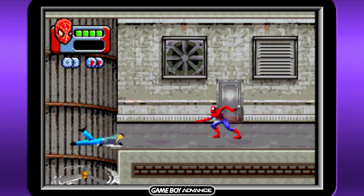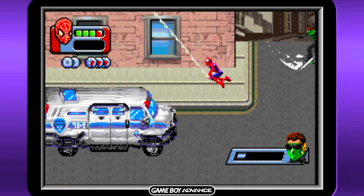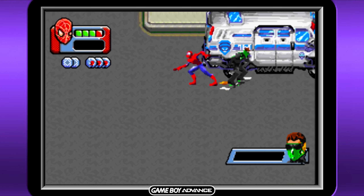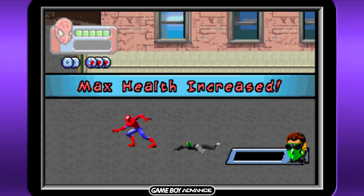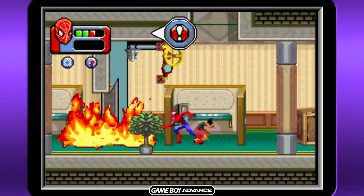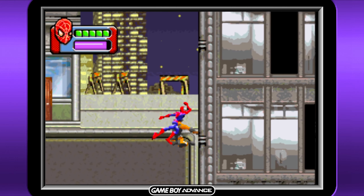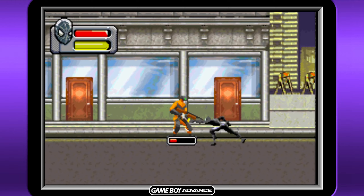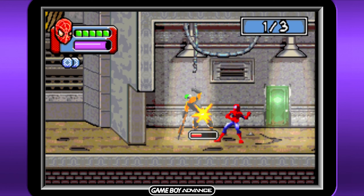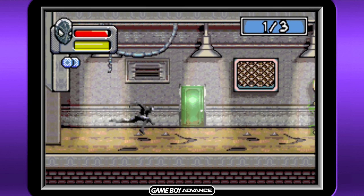Look how easy it is to defeat the New Goblin in this. Also, did you know that Spider-Man has a brand new power? Now he can turn civilians into keys to get through locked doors. I also really liked what they did with the black suit in this game. Instead of just switching in and out at will, it acts as more of a power-up. Fill up your rage meter enough and Spidey will magically transform into the darker, more powerful symbiote Spider-Man.